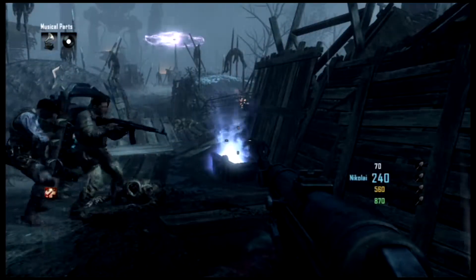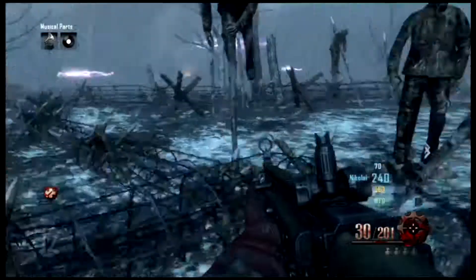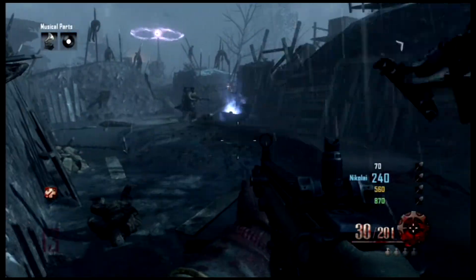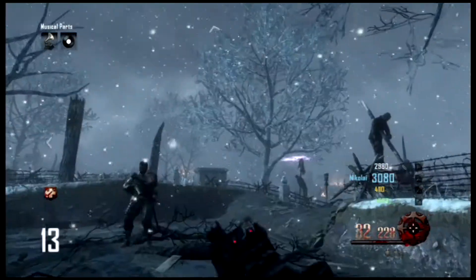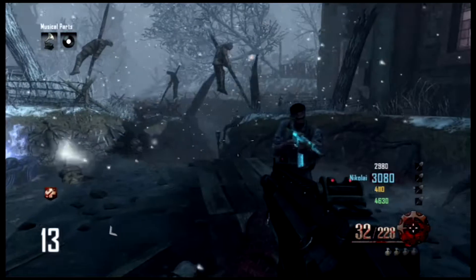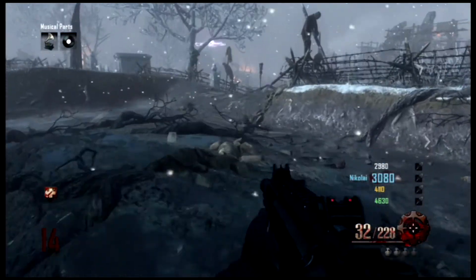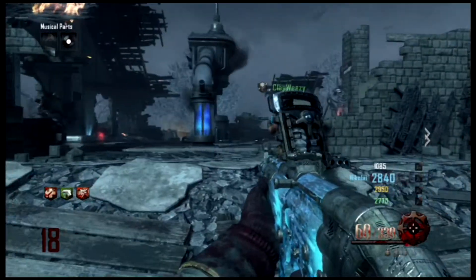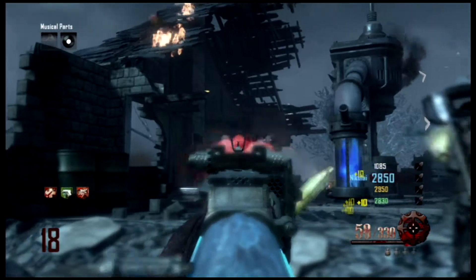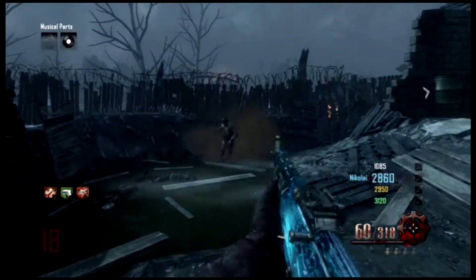The second box location is underneath the excavation site, before generator four. Same thing — collect zombie souls and don't get stepped on by the giant robot. The third box location is beside the church, before you go into it. Same thing — fill it up with souls and don't get stepped on. The fourth and final challenge box is beside generator five. Once you fill the fourth box, a big token will pop up above your perks.